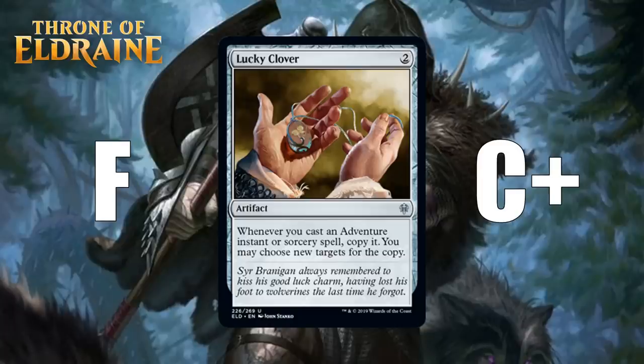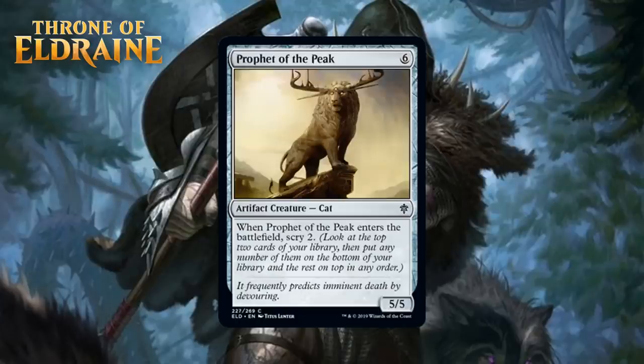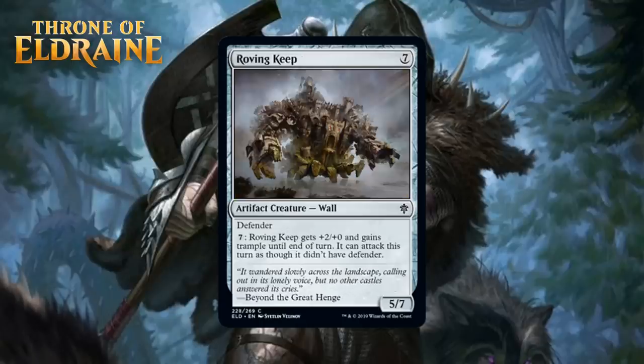Next up, we have Prophet of the Peak, which for 6 generic mana is a 5/5 artifact creature cat at common. When it enters the battlefield you scry 2. I love creatures that have reasonable stats and scry when they enter the battlefield. A 6-mana 5/5 isn't great, but one more mana for scry 2 instead of it being a 6/6 seems worth it to me. He's not high impact so you can't count on him being your finisher, but a big body that smooths out your draws in the late game isn't bad. Also doesn't hurt that it's an artifact for the blue-white deck. I think he's a C.